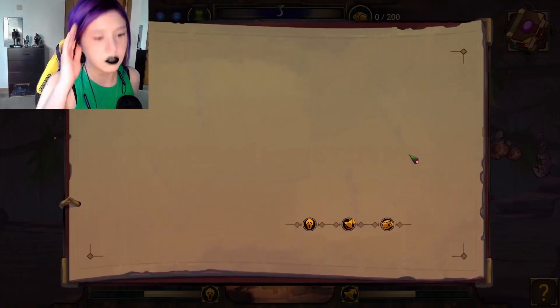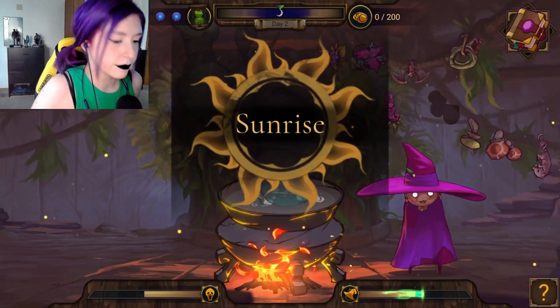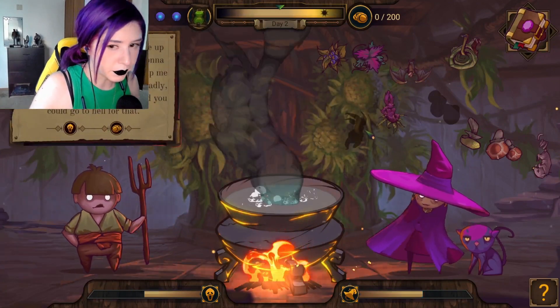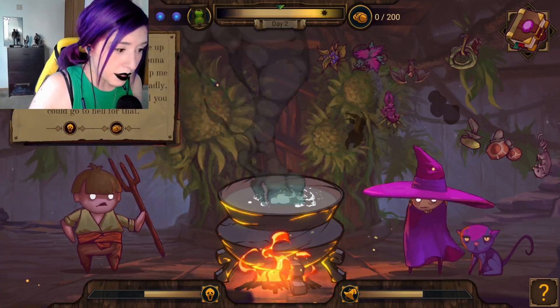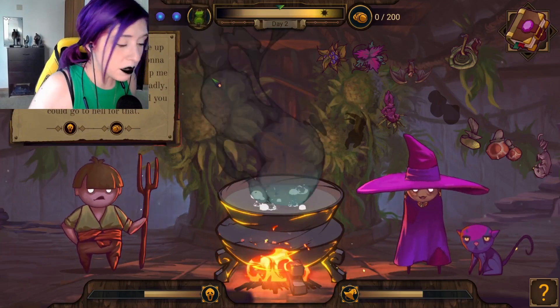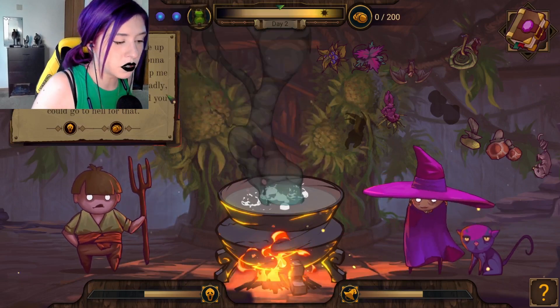It's already night time. Rumors say a witch moved into the old hut on the edge of the forest. Yep. I mean, I'm not that old — I'm a millennial. The blacksmith keeps beating me up when he's drunk. I swear he's gonna murder me one of these days. Help me curse him. Just make it not too deathly. I wouldn't want to kill him. Heard you could go to hell for that.